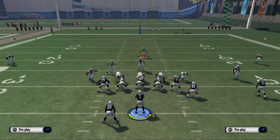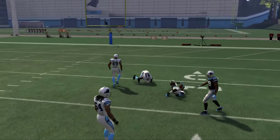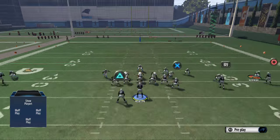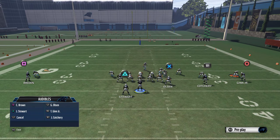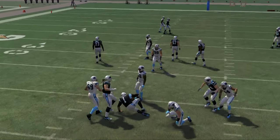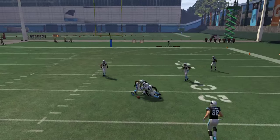If we go curl route in a man situation, what you're going to see is if they bump us, it's going to really mess up our reads because he's going to get pressed. With man align press, they're going to put the defender right over him to press him. When they press Cotry it changes everything because the pressure can get in now — he's not open and then you're sacked. That's the idea: we really want to use this hitch route because it's unbumpable and we can easily fit the ball in to him.